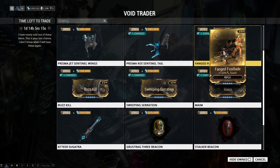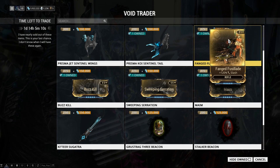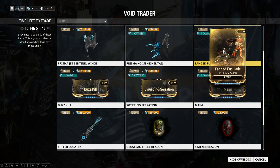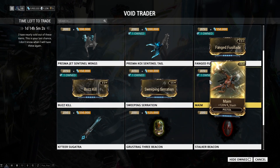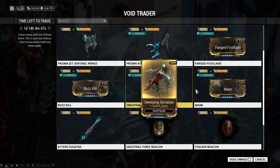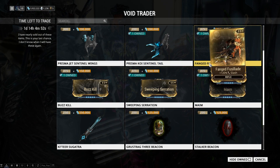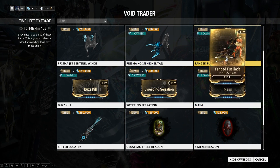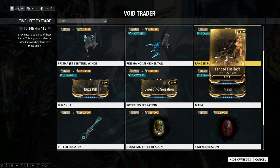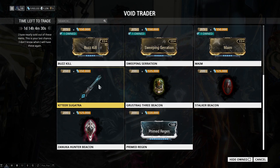Speaking of mods, we have four mods this week — the slash mods for melee, rifle, shotgun, and secondary. These are Fanged Fusillade, Buzz Kill, Maim, and Seratoxin. They each add 120 slash damage to their respective weapon types. If you guys don't have these, I would definitely recommend getting them — they're 375 ducats total and well worth the buy. Personally I use Fanged Fusillade on the Dread and slash weapons are amazing against infested.